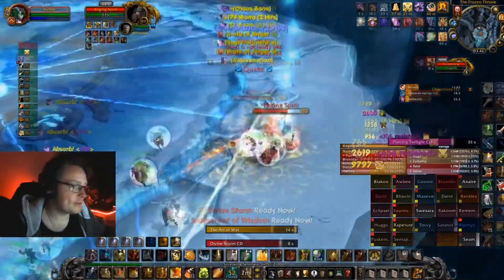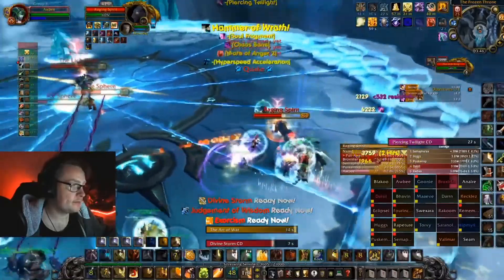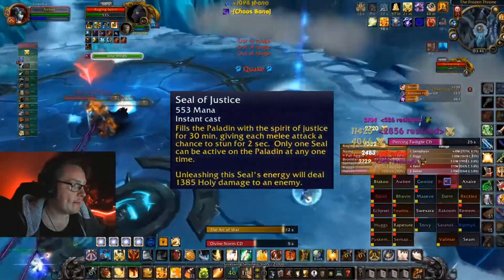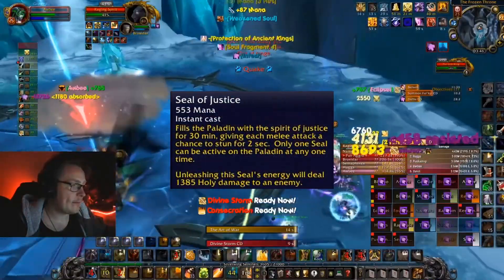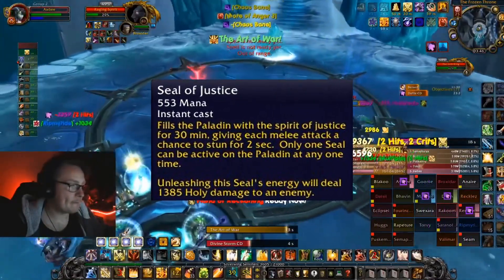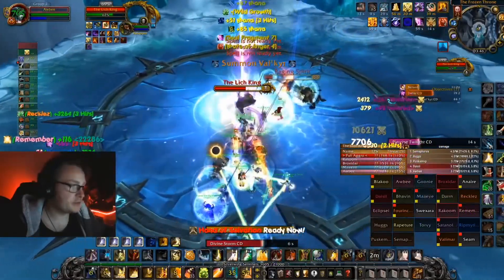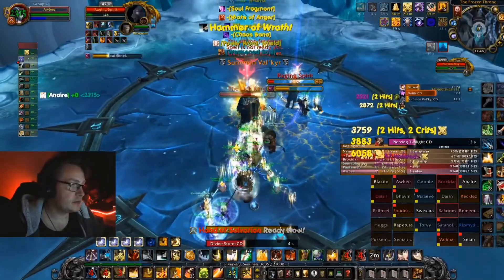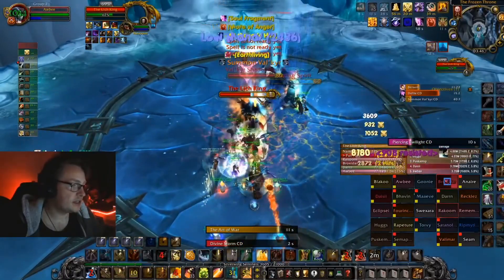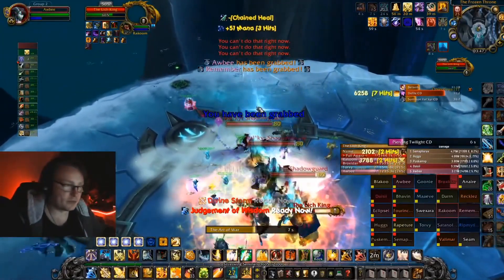If you did get Engineering for the Haste Gloves, keep in mind that you can also get the belt bomb on top of the Blacksmithing belt buckle. Seal of Justice is a special tool — sadly for Retribution Paladin I have never found a use for it, as you give up too much damage for the CC to be worth it. On a Protection Paladin however, it can be amazing against Lich King Valkyrs.